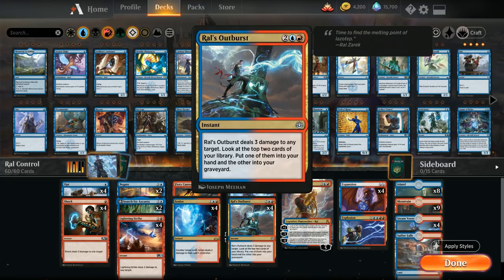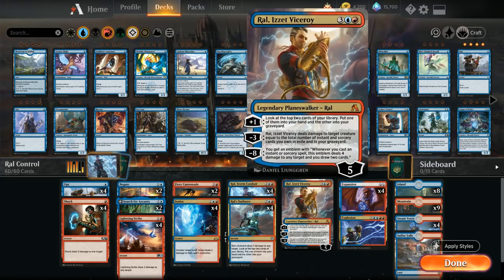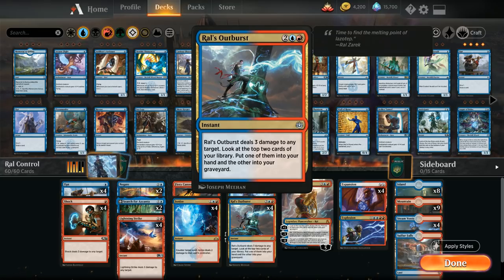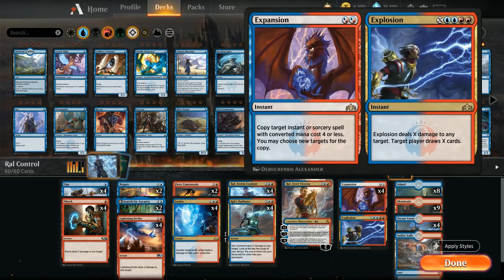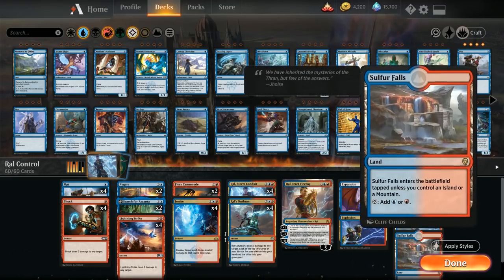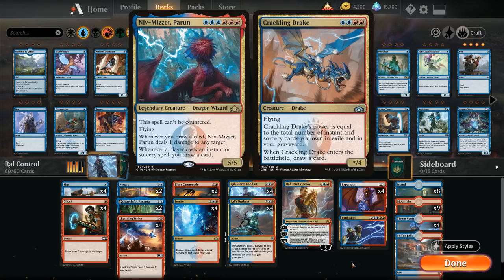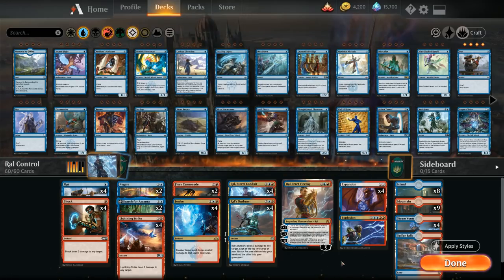Ionize adds to the counter-burn strategy by whittling the opponent's life total down alongside our burn spells, and it plays great with Ral's static ability too. We have the full four copies of Ral's Outburst for more damage and card draw, plus one copy of Ral, Izzet Viceroy as an additional planeswalker for card advantage — his minus-three can deal with larger creatures, and the minus-eight emblem is game-winning. Then the full four copies of Expansion//Explosion: Expansion lets us copy cards like Ral's Outburst for great value, and Explosion can draw quite a few cards if there's no Narset in play. The mana base is eight Islands, nine Mountains, four Steam Vents, and four Sulfur Falls — no Crackling Drakes, as we don't want to give opponents targets for removal.